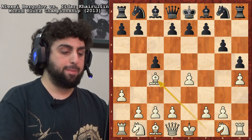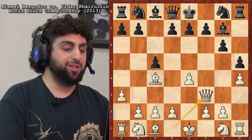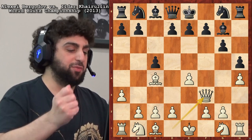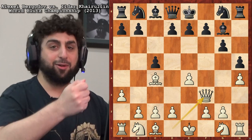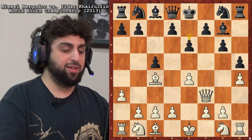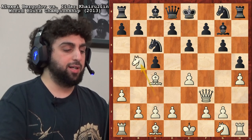Bishop c4. And he always loves to play Queen f3 — it really is like he's pretending to be a beginner, right? Play h4, a3, Queen f3, mate in one maybe. But his opponent sees it and plays e6. Knight c3, Knight c6. And yeah, he does this quite a bit — Knight b5, trying to get into d6, and they'll stop him, then Queen d3. He's had this sequence multiple times: Queen f3, Knight b5, Queen d3.